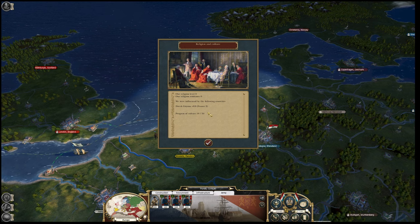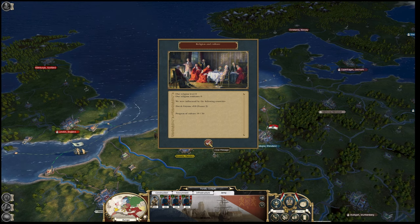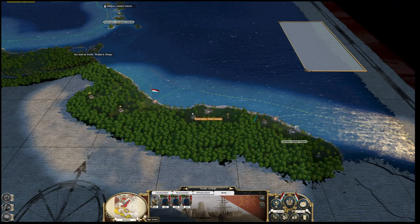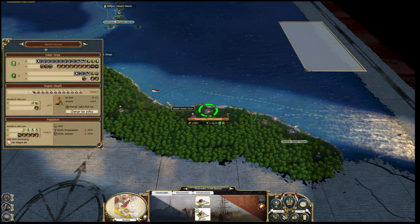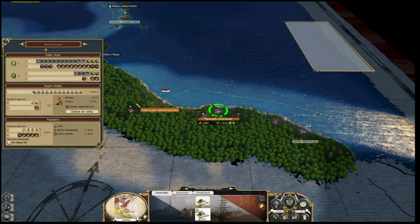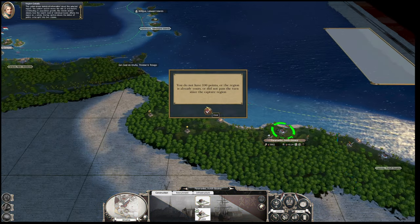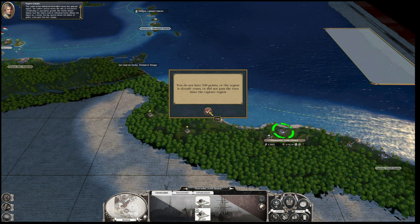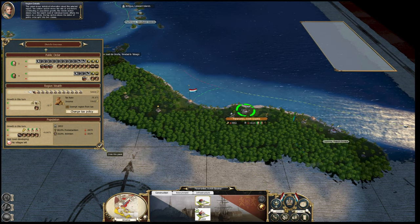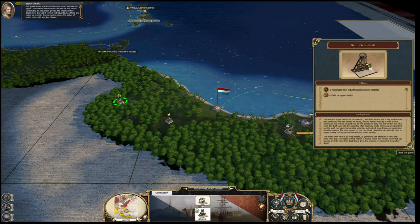Religion and culture - we've gone up 0.5 in culture. We are influenced by France over in that region, I'm guessing because it's not nationalized. Are you nationalized? How is that religion going down so much? That's going to be an issue. You do not have 100 points or the region is already yours - so I guess we need 100 points to nationalize. That religion level is going to become a problem.